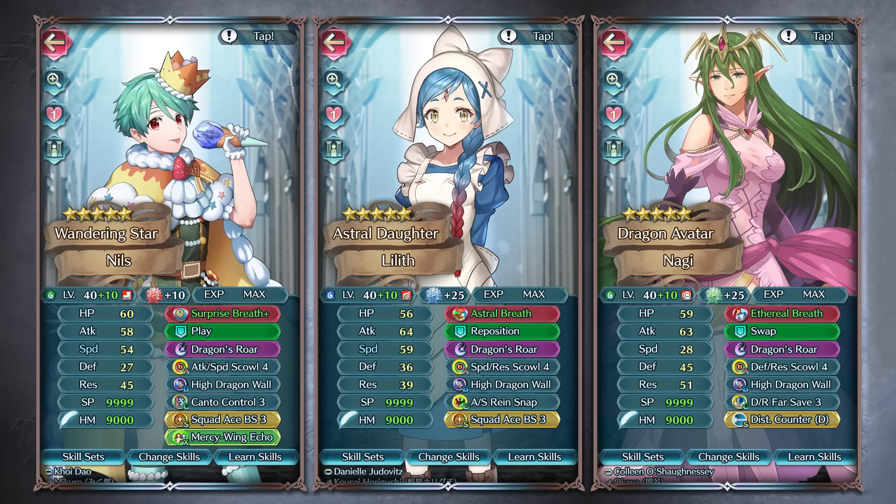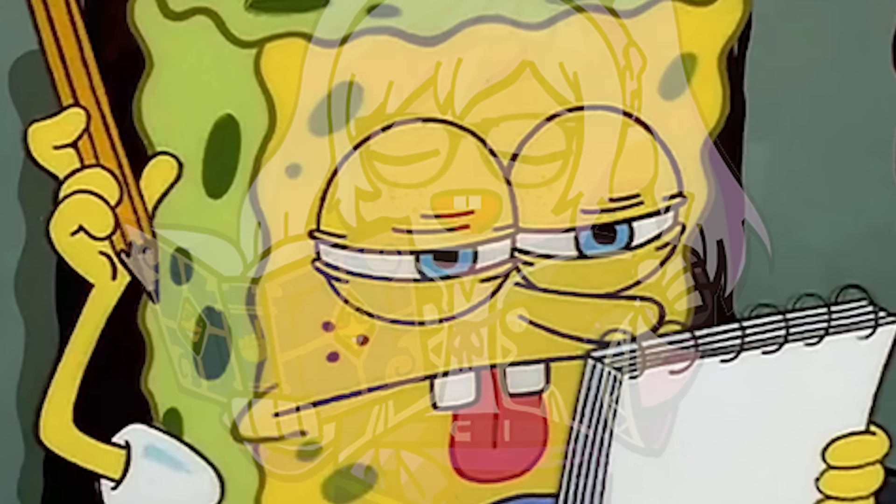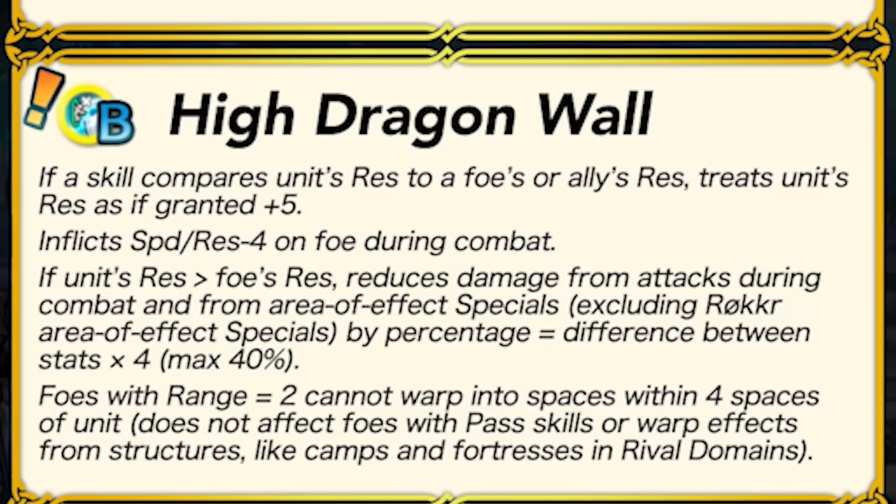For the four people that play Summoner Duels — hey, it's not a bad option if you're running a dragon already, especially when that's a dancer. Although I guess that begs the question of pre-fodder, because I'm pretty sure you could grab Ploy easily. And since we have five inheritable slots now, which are really cool by the way, you could get High Dragon Wall. I don't know why they called it High Dragon Wall, but it's kind of funny.